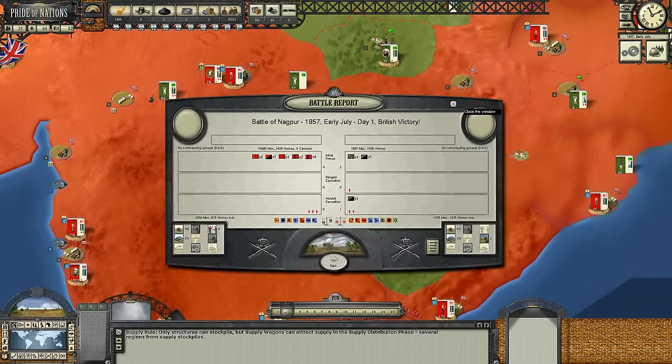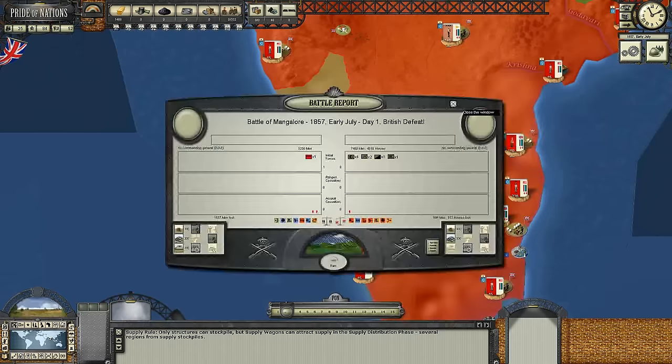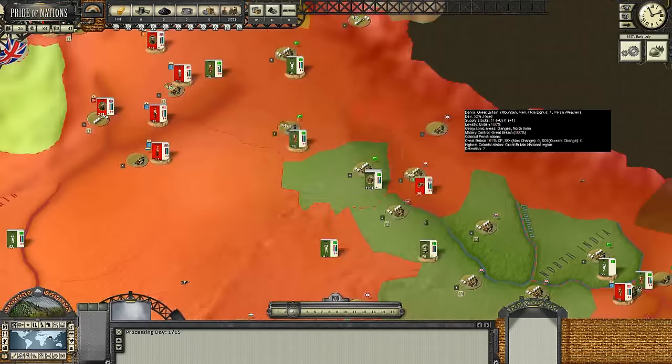Once again at Nagpur, a British victory, a whole lot of men dead. And we actually took eight companies prisoner, which is awesome. It looks like in this battle they realized they had no chance and were better off surrendering to us than dying a miserable, horrible death. Over here in Mangalore, not looking so good. We killed 666 men, we lost 1,537. That is a serious, serious problem. So we're going to go ahead and end that battle.